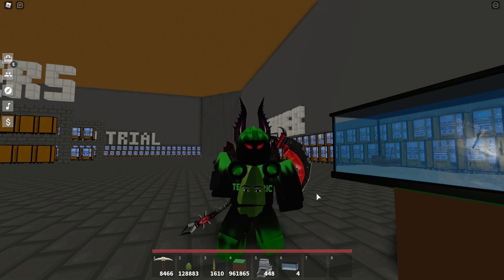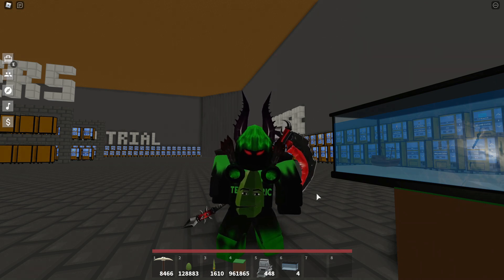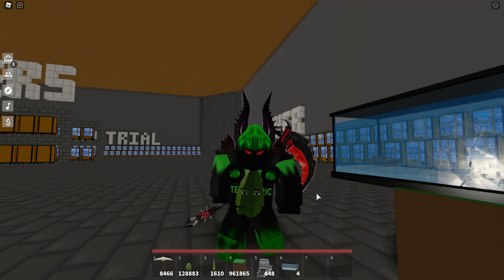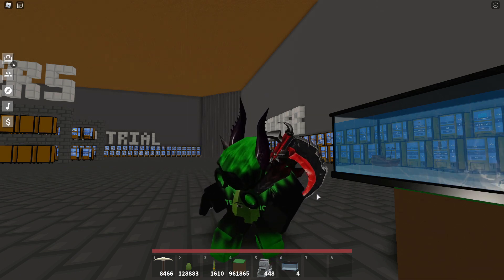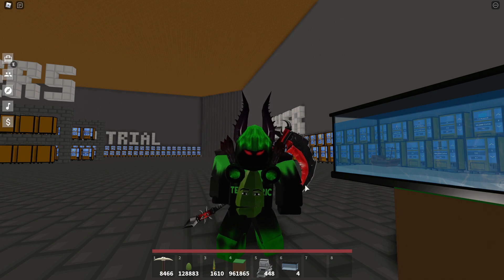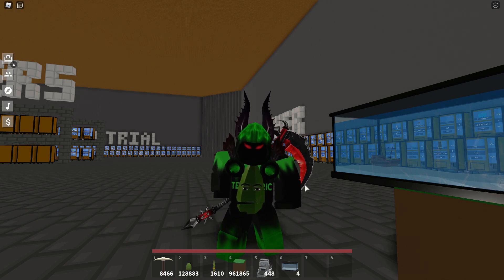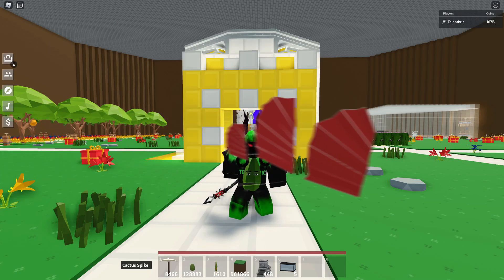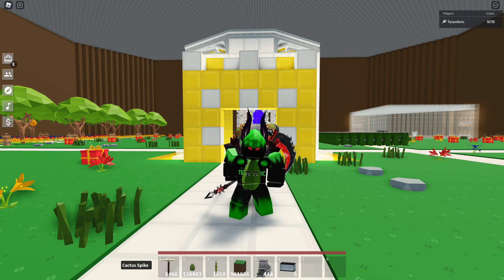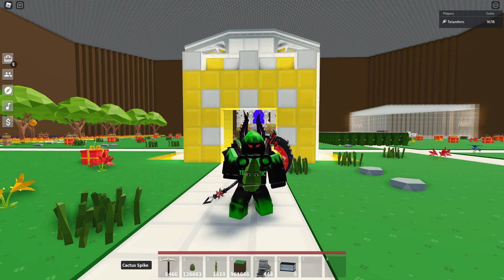Maybe there's going to be a pirate event and this is the trophy, or something involving the water. Maybe you can go on the ship and it's going to bring you to a whole different island hub. Do you guys remember how there's that island far off in the distance that's like Canada themed? What if it brings you there? The ship does have sails, so I'll photoshop them together along with the clouds to show what this location will most likely look like.